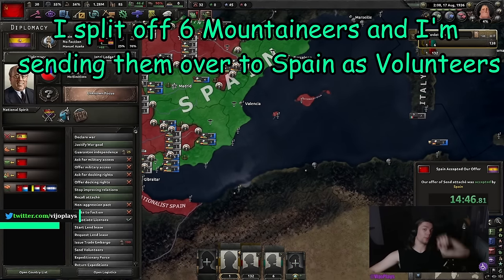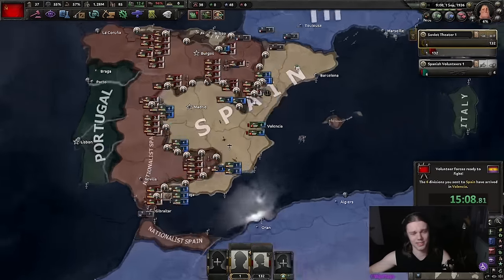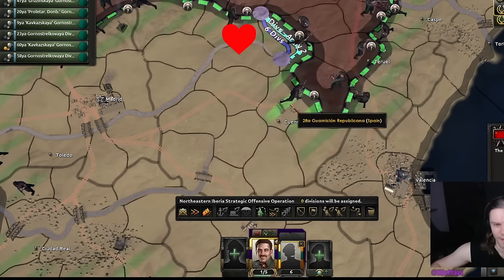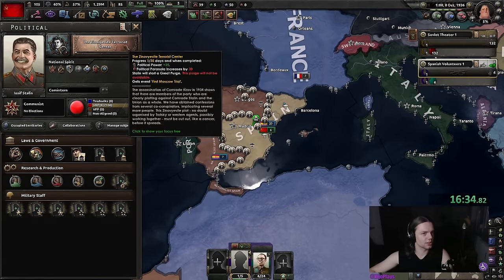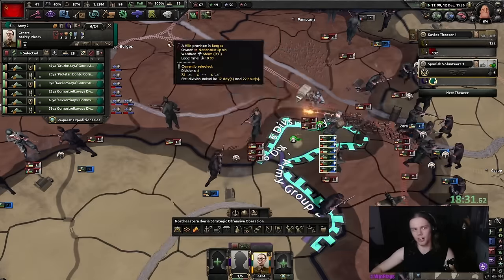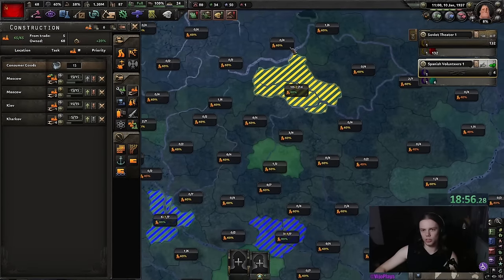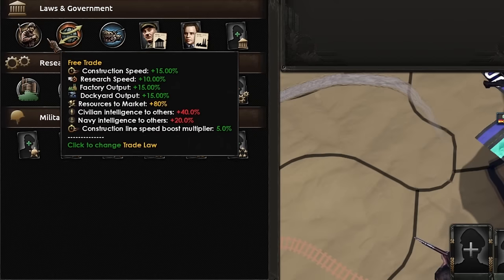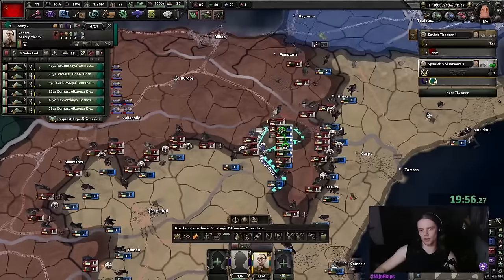We can also support the Spanish a little bit. If you wanted to, you could keep your fighters there — I'm not gonna use them either way. I'm not really interested in Spain surviving or dying; I'm just here for the army XP. We're gonna draw a front line, take Vasili as a field marshal, Tchaikovsky gets suicided, the rest are defensive generals. We can also get Vlasov — you're gonna get offensive doctrine. We then continue with the focus Secure Their Administration.